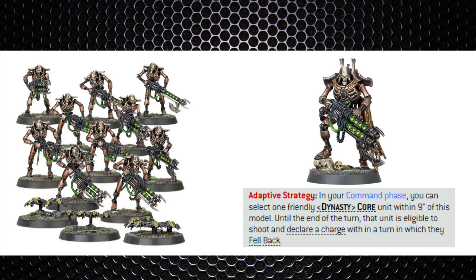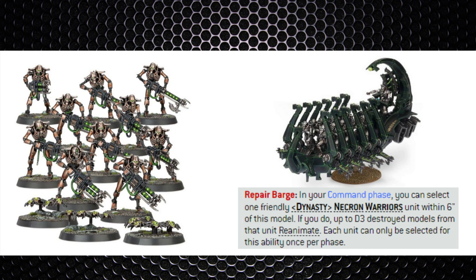A Royal Warden is an almost auto-include here as you don't want your Warriors anywhere near a fistfight. In bigger games I'd even consider two of them, plus Ghost Arcs for some extra blockage — providing more Gauss and healing your Warriors as well. Ghost Arcs are more optional as you can offer more Warriors instead for a larger footprint.